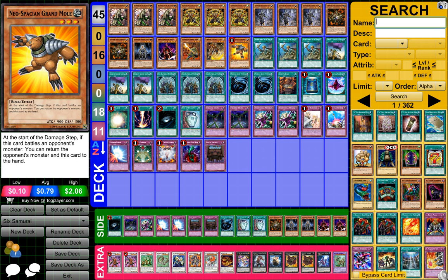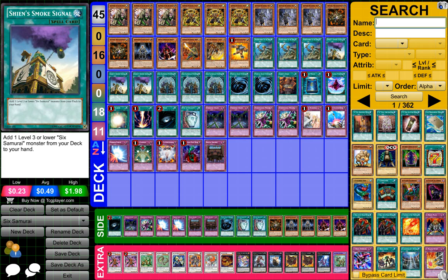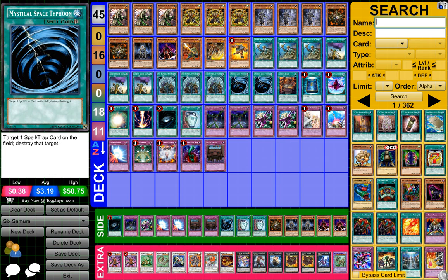1 The 6th Samurai Zenyin I think, 1 Neospatian Grand Mole, 3 Reinforcements of the Army, 3 Sheehan Smoke Signals, 3 6th Samurai Uniteds, 2 Mystical Space Typhoons or MSTs.